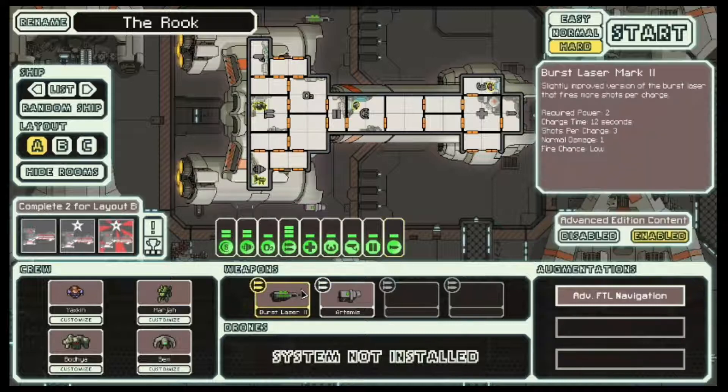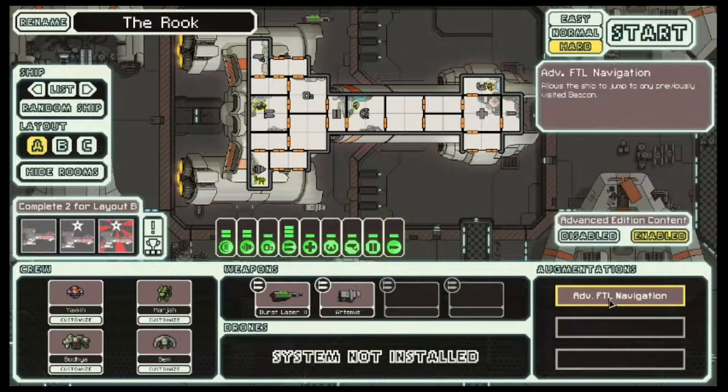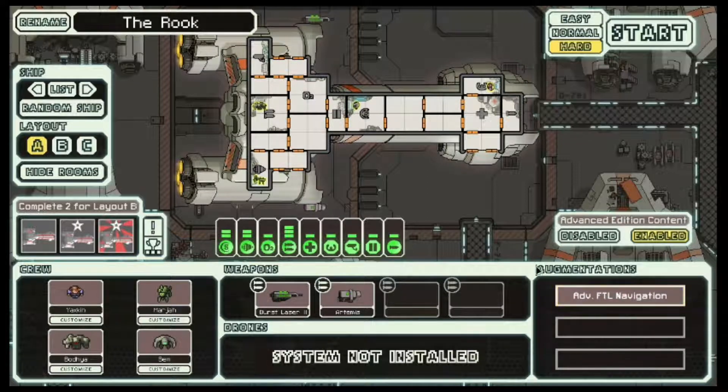In practice this will just be like a Kestrel — standard old Kestrel A — but with the additional artillery beam. We'll try to get some use out of this advanced FTL navigation. Maybe the planets will align and we'll actually get some use out of it. I'll try and avoid selling it, just like I did on that other run. Well, let's head out — there's not really much else to cover.